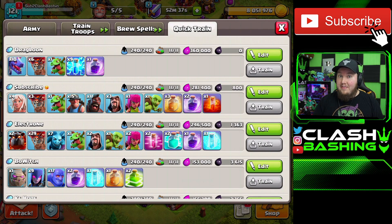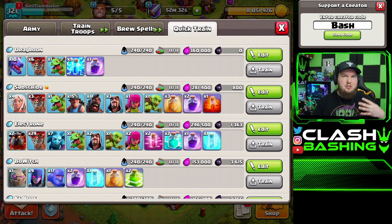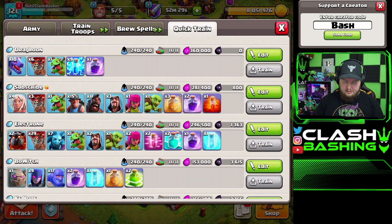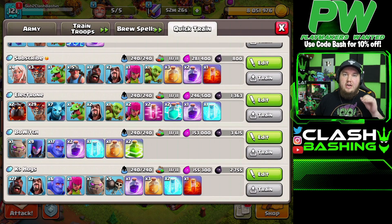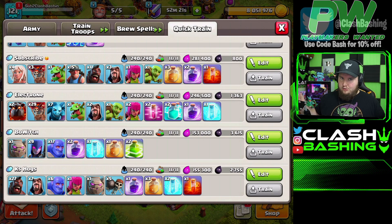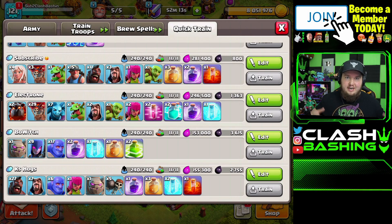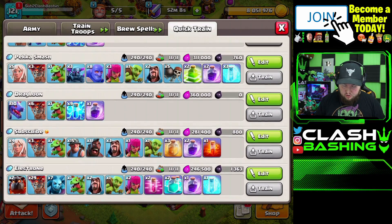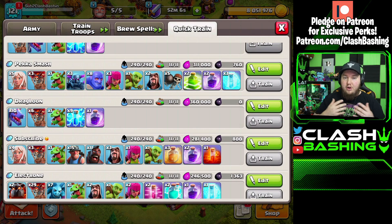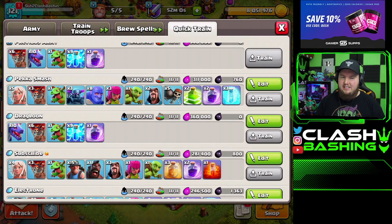We'll try out hybrid at town hall 10. I think queen charge miners might be the better play, but we'll explore that. Electron Lalo uses an electro dragon, a balloon, and a blimp with two clones and a rage to get massive value — it's really crazy how much value you can get. Then Kill Squad Hogs, where you dive in to take out the clan castle and the queen. We also have the Pekka Smash, but I feel it's pretty self-explanatory and I don't love it at town hall 10.